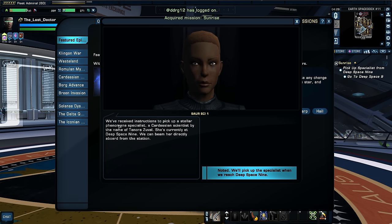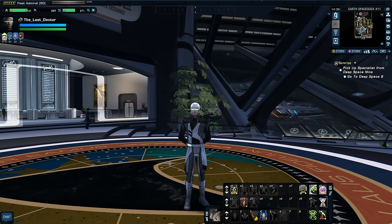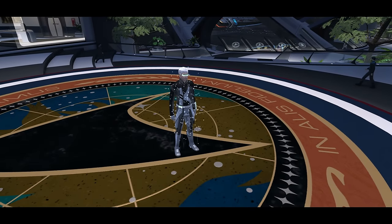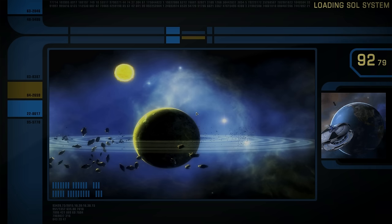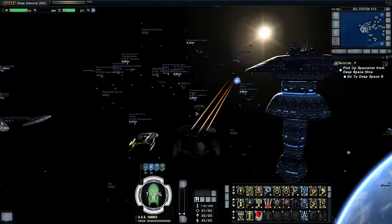We've received instructions to pick up a stellar phenomenon specialist — a Cardassian scientist by the name of Tenora Zuvall. She's currently at Deep Space Nine; we can beam her directly aboard from the station. Let's get this mission on the road — this is exciting! We're going to be explorers. There's something with a star going on near Ferenginar of all places. We've never done anything around the Ferengi homeworld, so this is exciting.